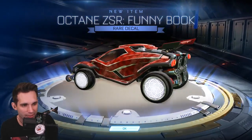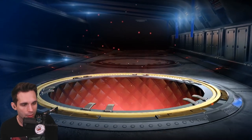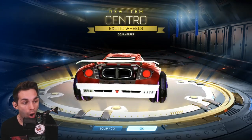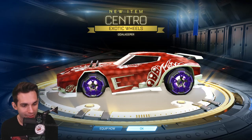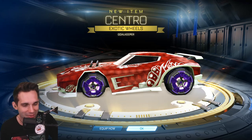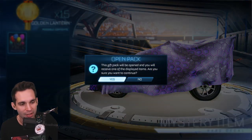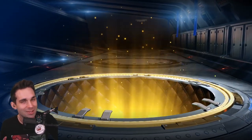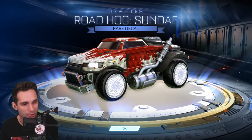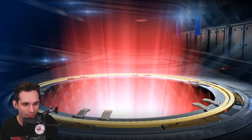Octane ZSR — I don't even know if I have the Octane ZSR. This looks like if the Roadhog had a baby with an Octane, but I do like the Funny Book decal. And — guys, a black market and an exotic in one video! Is this my luck we're talking about? One of my last crate opening videos, I got like 25 rares out of 30 or 40 crates — something ridiculous. My last 11 items were all rares. So this is pretty monumental, guys. And right back to a rare — the Roadhog Sunday decal. I actually think that's a nice decal. Too bad not many people use the Roadhog anymore. And an import — let's go!